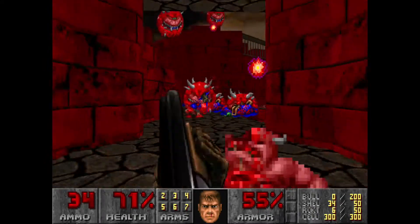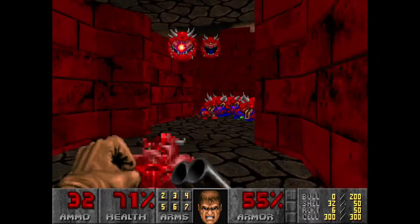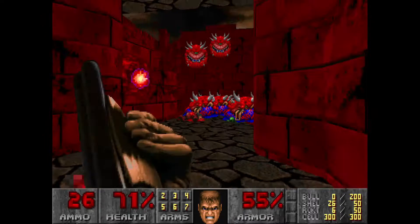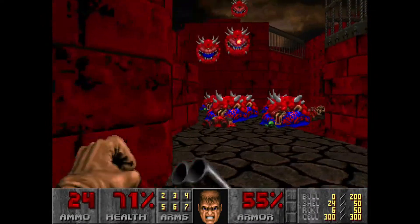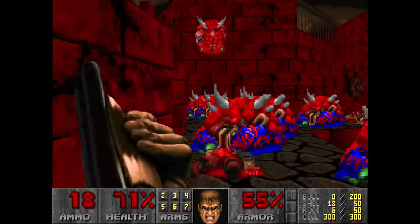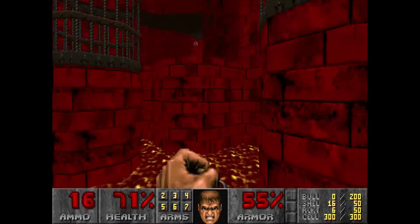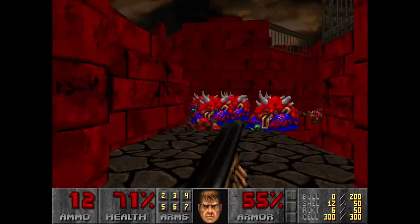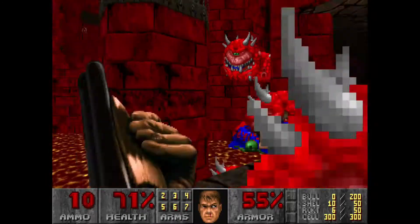Save some Rocket Ammo — you're going to want it for later. You can take care of the rest of them with Plasma Auto-Rifle ammo, or you can just take care of them with the shotgun however you please. There's always a Cacodemon up in there, so just look out for him.